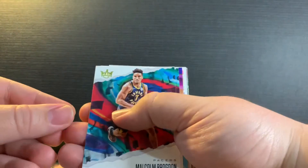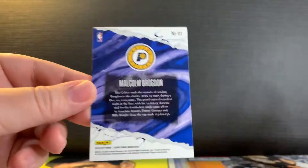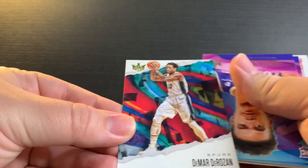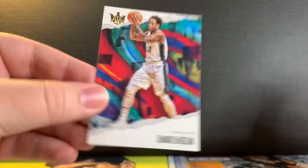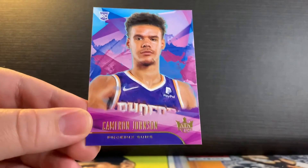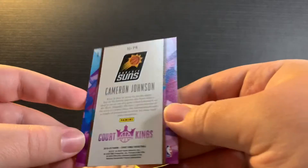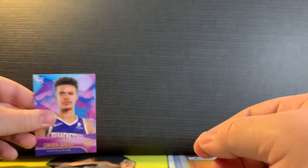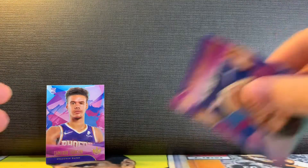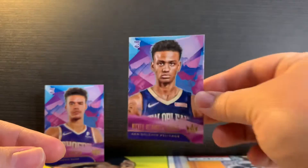We got a Malcolm Brogdon — this is the base card. We got a Darius DeAndre Rosen. We got a Cameron Johnson — cool looking card, Tier I. We'll take that. And we got Alexander Walker, Tier I — very nice.